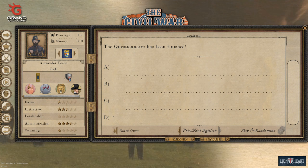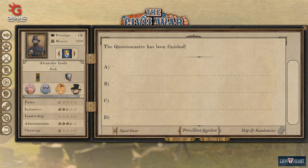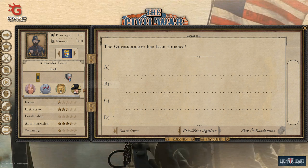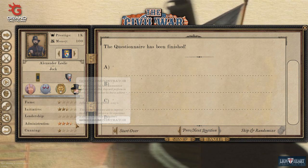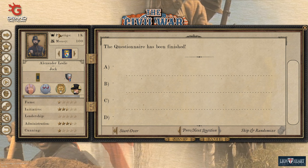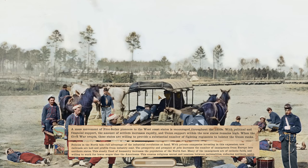The questionnaire is finished. We are a Captain, a volunteer. What have we got? We are outrageous - that's not going to help us with advancement, we should have toned that down. We're apparently a party animal, which is not what I'd gone for. We are heroic and unflinching. We have almost no fame. Our initiative and administration is good, our leadership is rubbish so we're going to have to work on that. We are not as cunning as a fox who is a professor of cunning from Oxford University. We've got 1,000 prestige and $100 of money. Sign me up! I'll just skip through the intro videos.